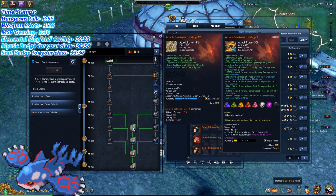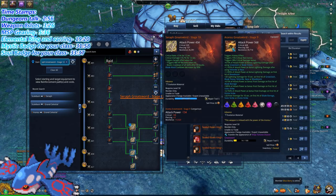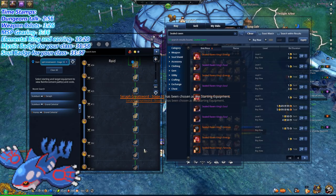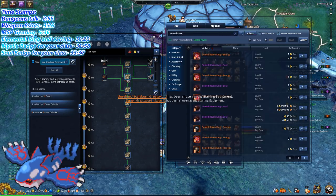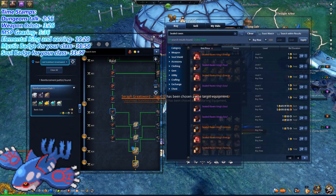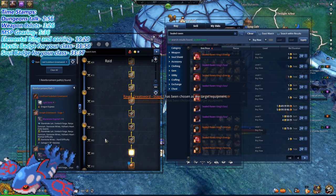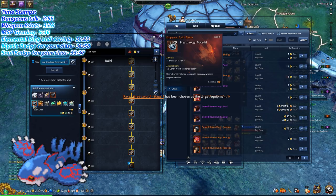From Scaleburn, go all the way to Seraph 10, and then you want to upgrade from there to here. It's super cheap and you'll need one Empyrean Spirit Stone. These Empyrean Stones usually go for around 160 gold on the market.